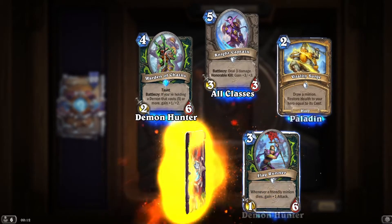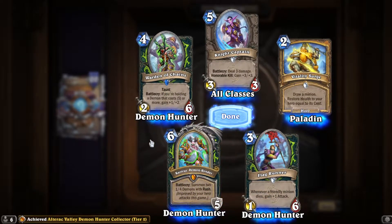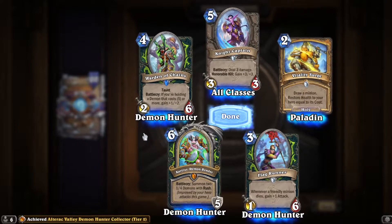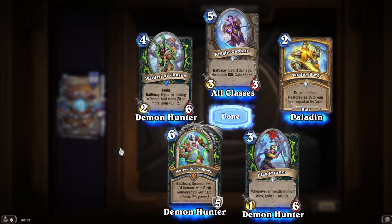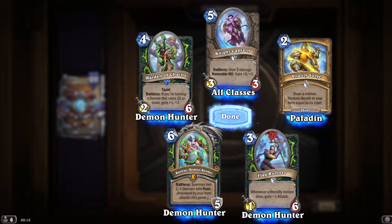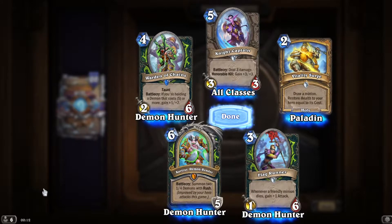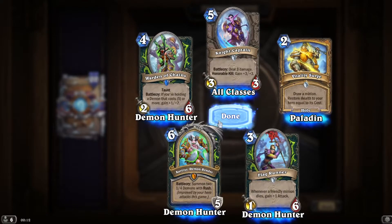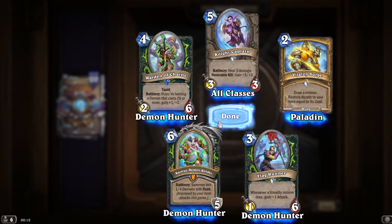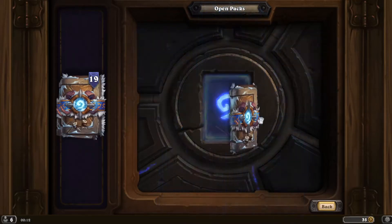On average we should have a legendary by now, and on cue we've got a Demon Hunter legendary! Summon two 1/4 demons with rush — improved by your hero's attacks this game. I assume it means there's more than two, not that they become 3/5s or anything like that. Not sure what the hero power is for that.